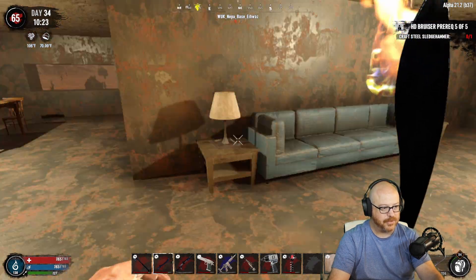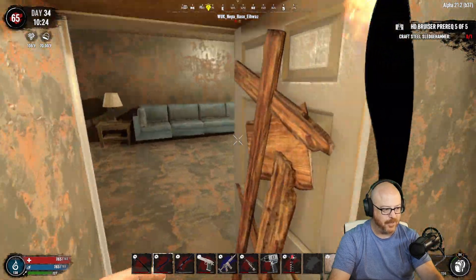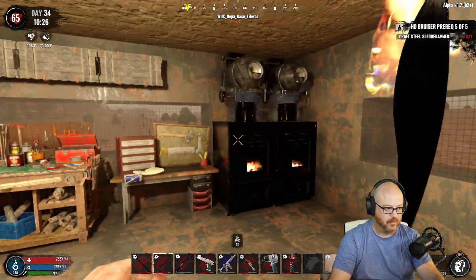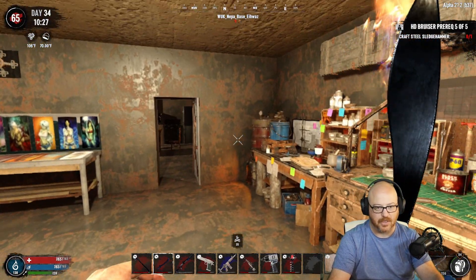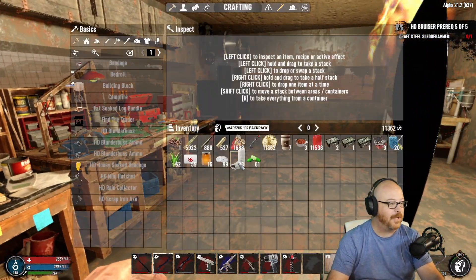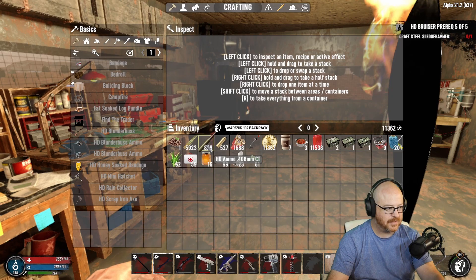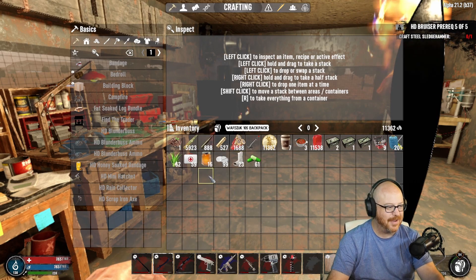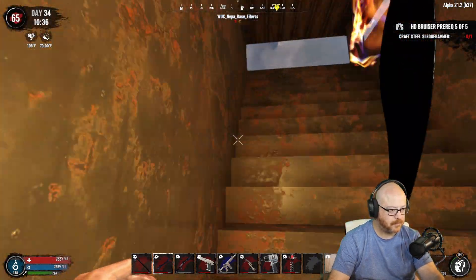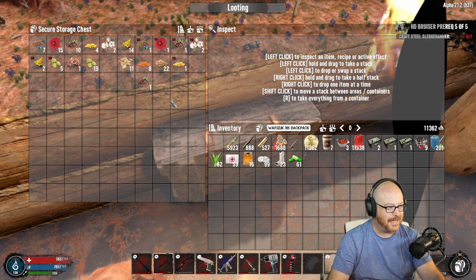We've done some decorating here on the base. We have a lovely little kitchen table set up, a couch and some side tables. I went ahead and put a bed into my bedroom and put some doors up. The workshop is the workshop — it is what it is. I think what we need to do number one is make some ammo. I only have 527 — actually we're doing okay on ammo, we're not really hurting.